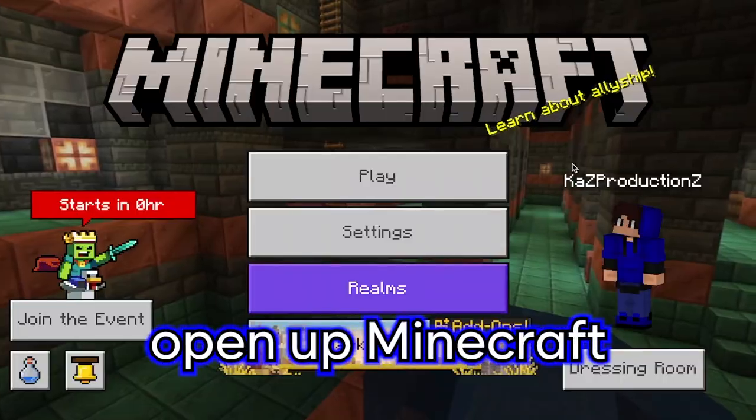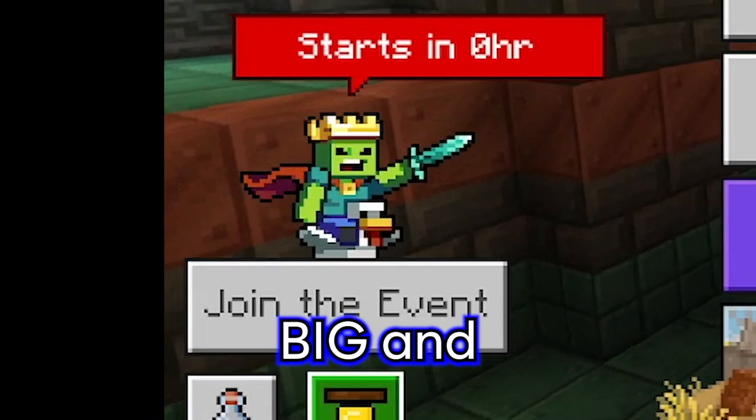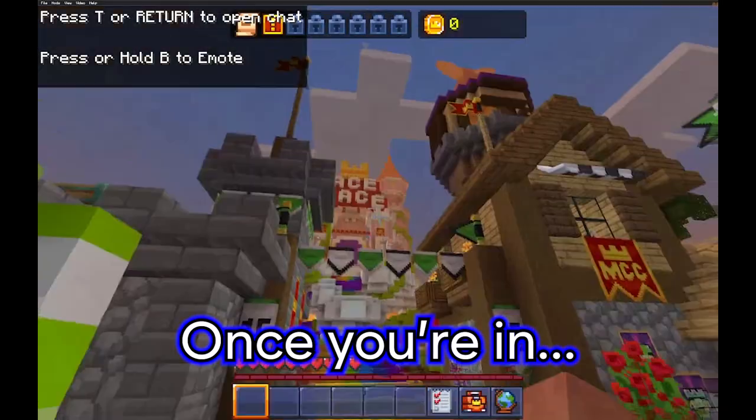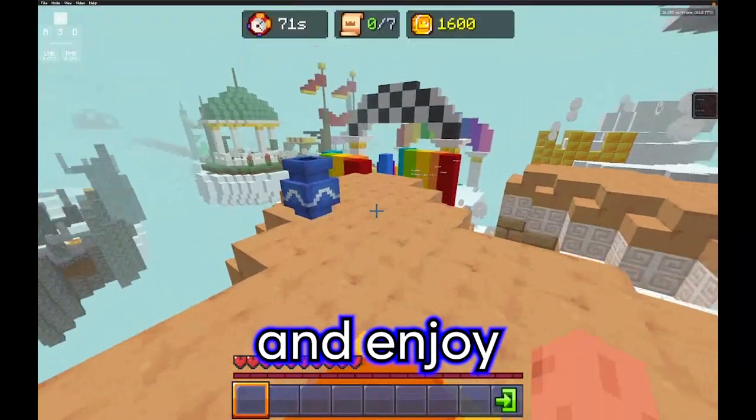To play, open up Minecraft Bedrock Edition, and on the main screen you'll want to press the big and hopefully obvious MCC party button. Once you're in, head over to the Ace Race NPC, press on it, and enjoy some racing.